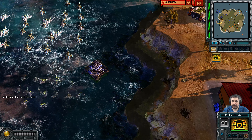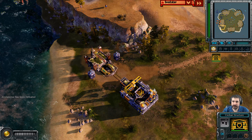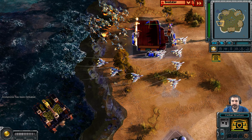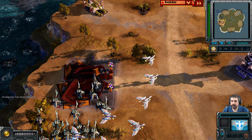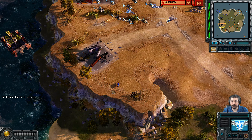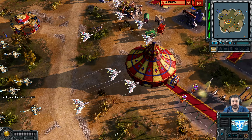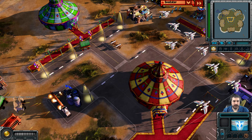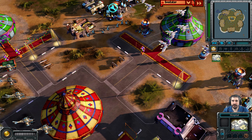Which is probably a horrible idea. At least get the Iron Curtain and Chronosphere — both of those are very powerful items and worth getting. Not necessarily the Vacuum Imploder and Proton Collider. Blue does have a sizable force here but needs a whole lot of anti-aircraft. The oil derrick blew up the dog, and broke another unit down. There's still a field hospital in the center of the map.